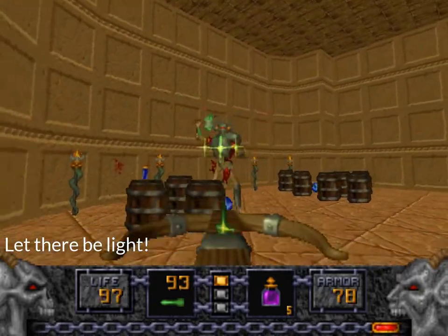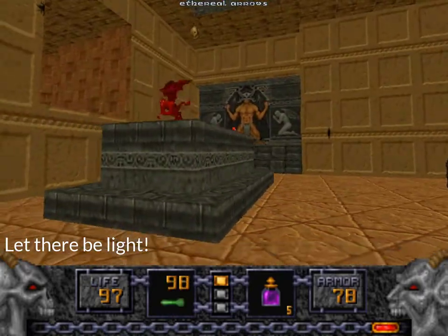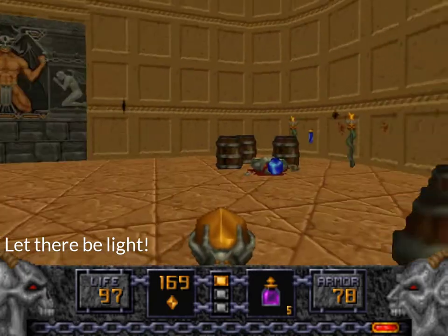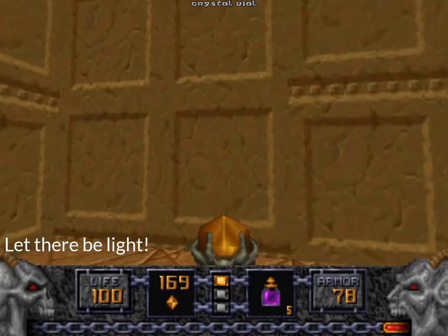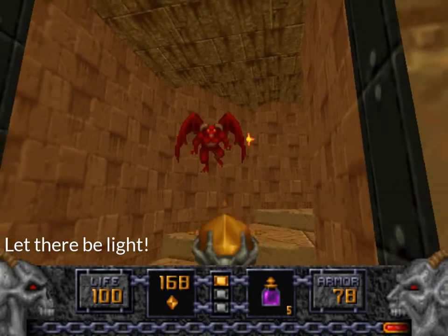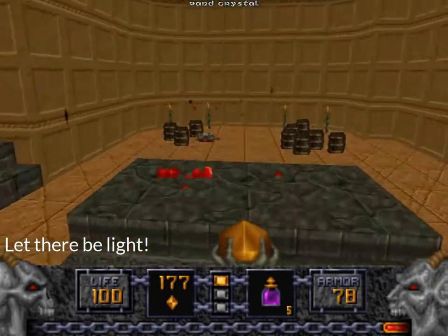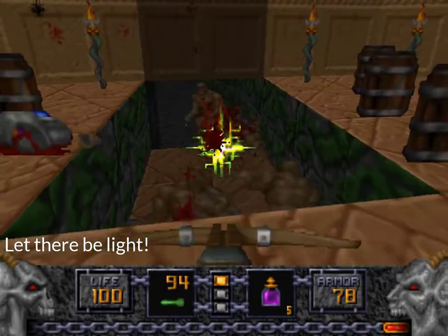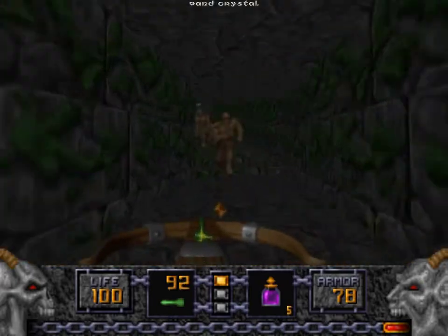The older, more confusing level design of these typical types of games kicks in. Like, all you've got here is just an altar, a bunch of barrels, and a knight. This bit of the wall is a little bit off — you'd think this would be a secret, but no. You actually need to go up here and jump on the altar in order to lower the elevator and progress. And that's not the last time we'll see that.